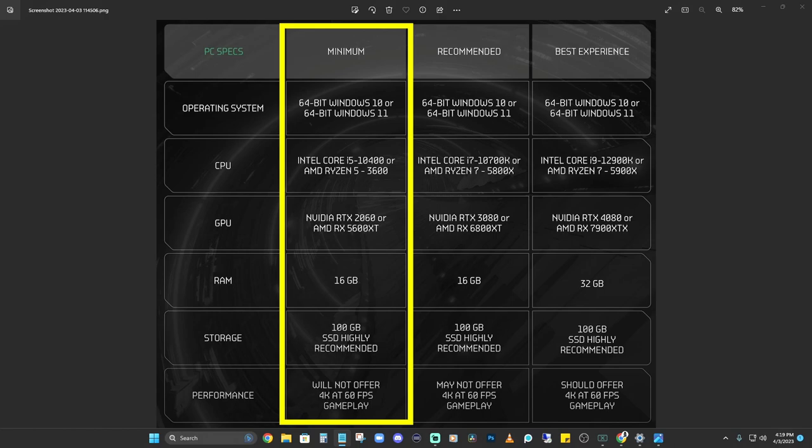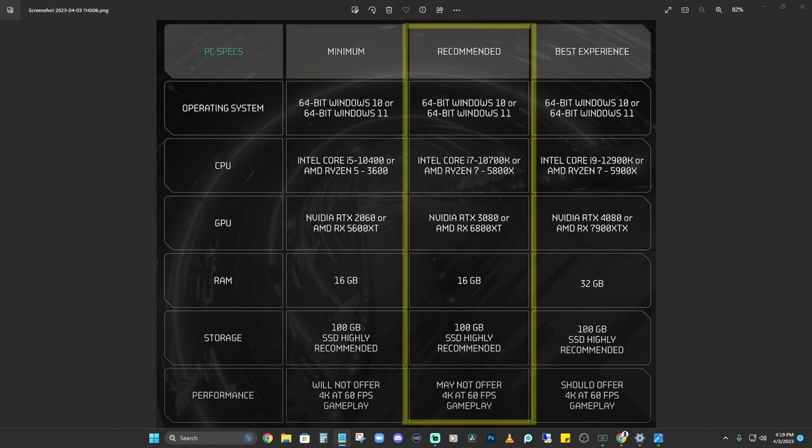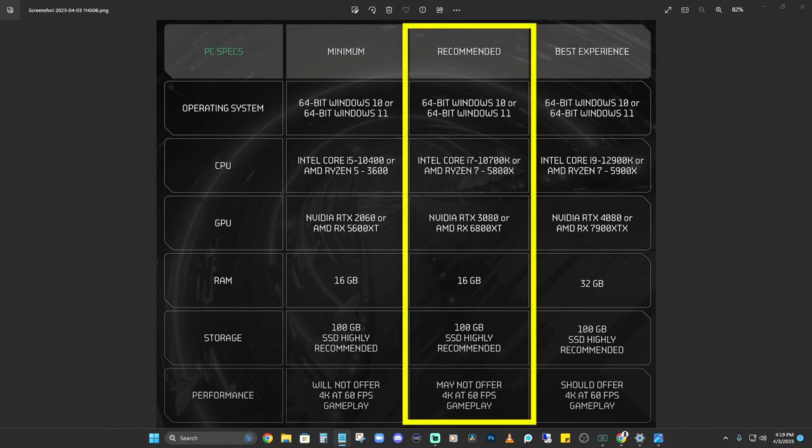The minimum specs are not going to offer 4K at 60 frames per second, but my guess is if you're doing 1080p, this will be just fine. Moving on to the recommended PC specs, we've got the Intel Core i7-10700K or AMD Ryzen 7 5800X.